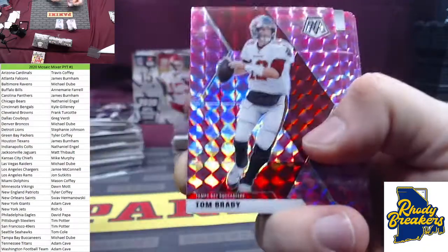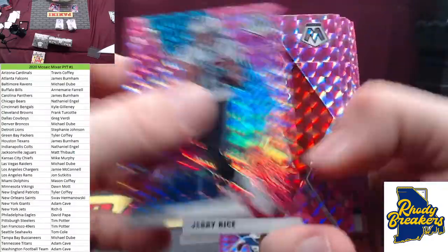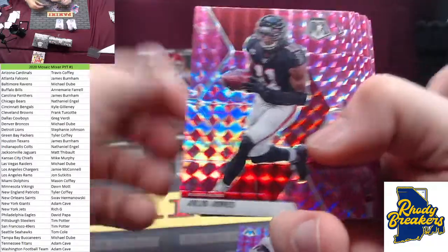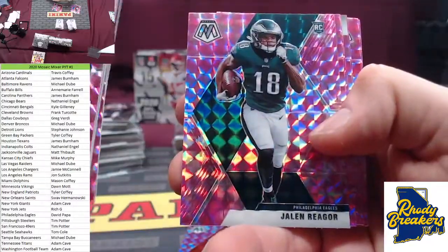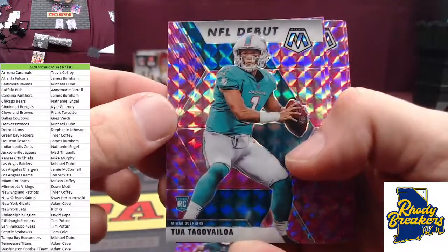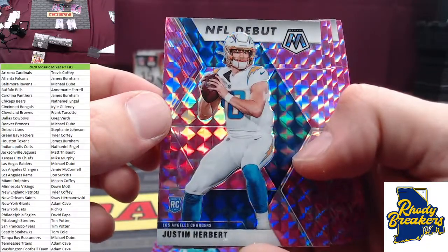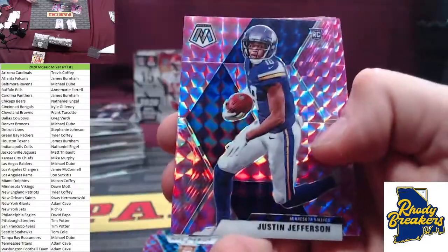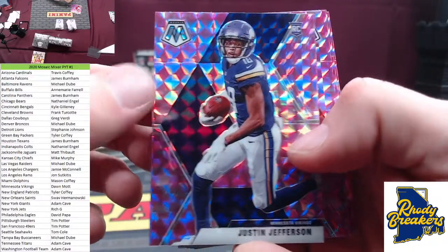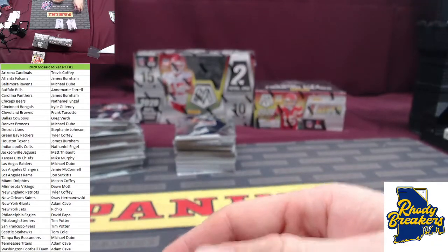Good luck — TB12 right out the gate! Tampa spot, Mike D. CeeDee Lamb debut. Tell me you thought — Jefferson. No, I didn't — T. Higgins. These are going to be some nice pink packs. Jalen Reagor. Debut Tua. We got the debut version — I thought it was going to be the base, but still a Herbie — Herbie debut pink, Chargers, Jamie. Justin Jefferson — nice base there, Minnesota spot, Don. KJ Hamler. Cousins still around. Pittman. MVP Rogers. Pink bonus packs — there you go.